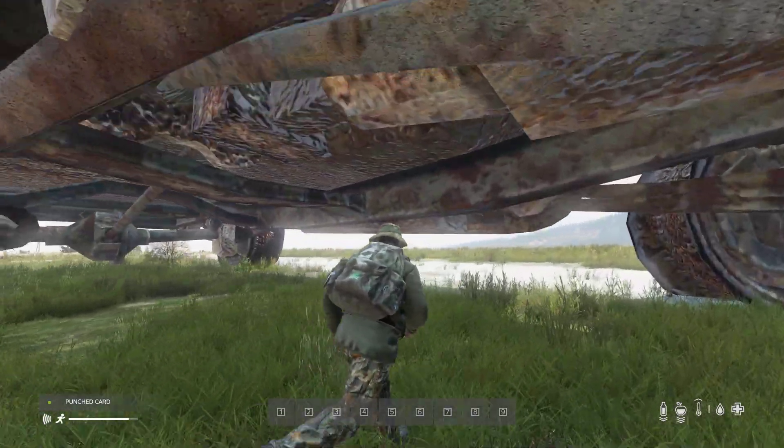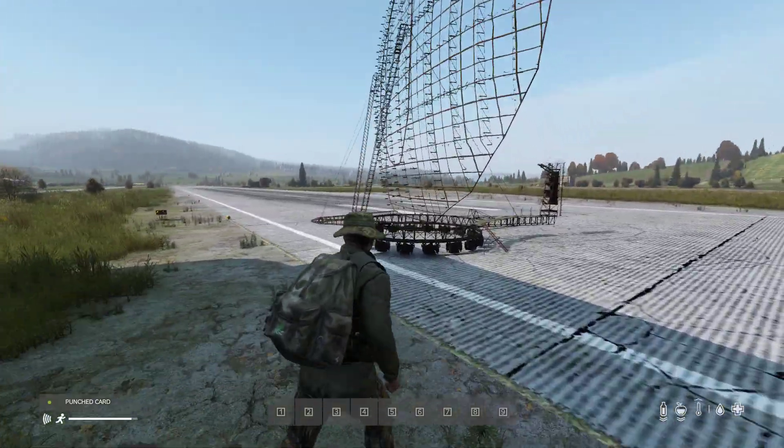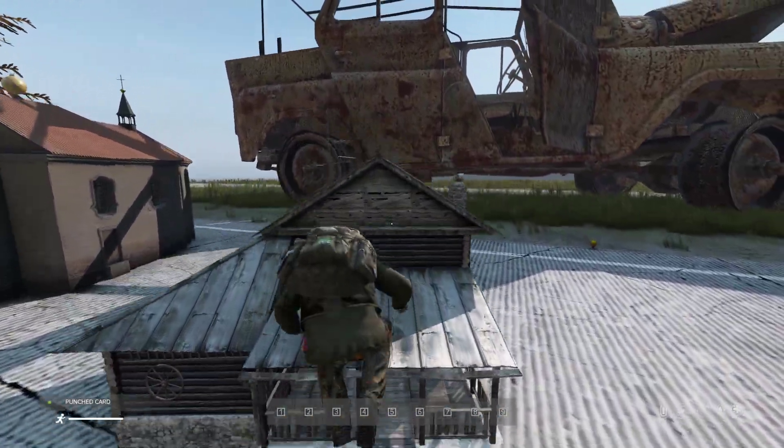This is on my local server running Experimental 1.19. Not everything works perfectly — there's a TIZZY radar here which I think is about quarter size; it's normally huge. We can climb on scaled objects too.